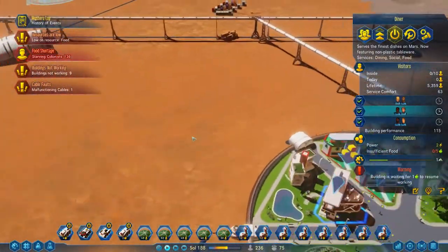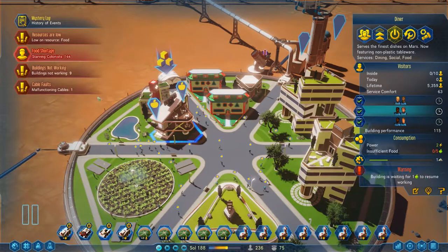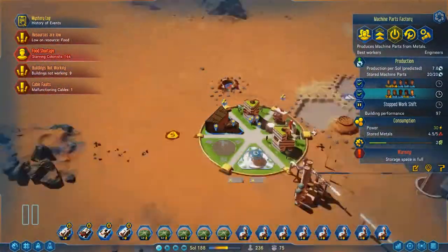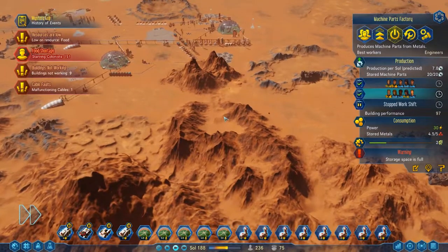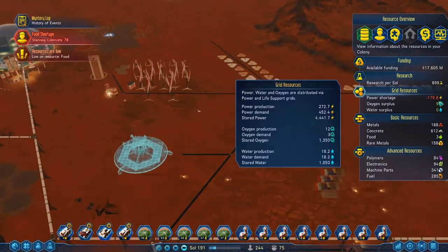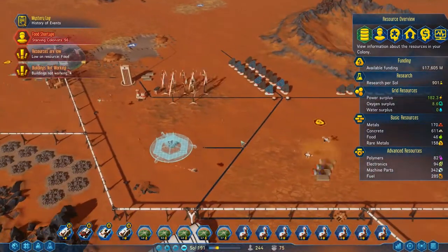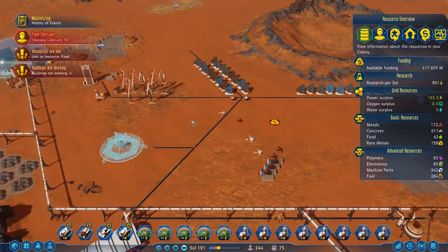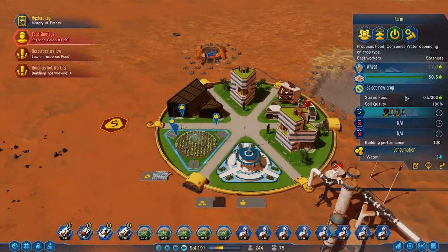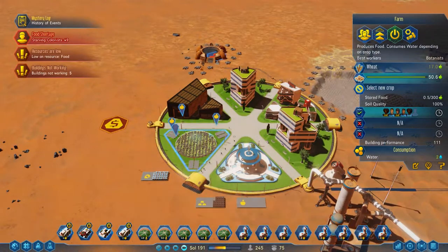We've got a lot of buildings not working. Everybody is starving and they're not working because they've got the wait-for-food state. Is everywhere just waiting for food? We've got to get these food things working. You might be wondering why I've decided to do this artificial sun over doing anything else - mainly it's because of that power shortage at night. If we can get all of these solar panels around this bad boy when it's up and running, we should keep ourselves going during any power lows. The food is kind of sorting itself out - we're always very close to being harvested just as my guys start to starve.